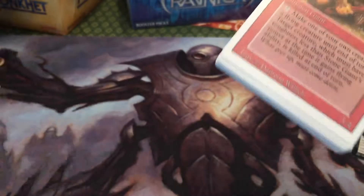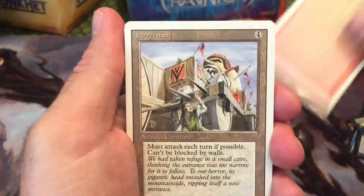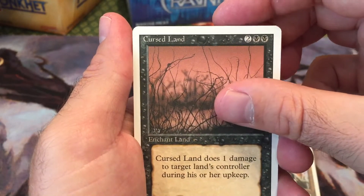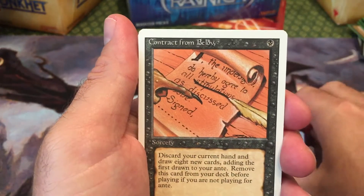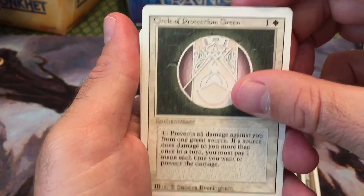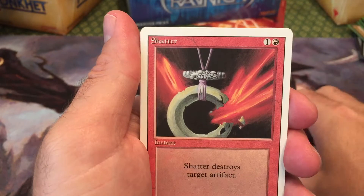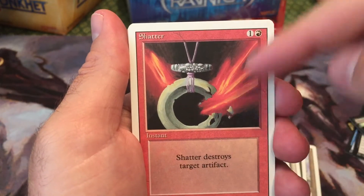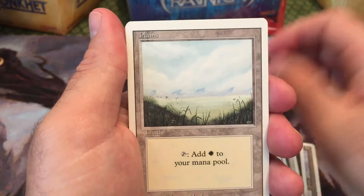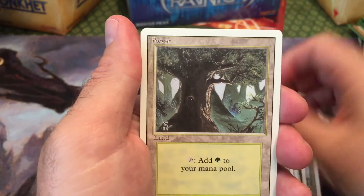I haven't opened one of these in a while. I really don't know anything that's good in these, but I know some. We'll see what we get. Alright: Stone Giant, Juggernaut, Cursed Land, Contract From Below, Circle Protection Green, Unstable Mutation — sorry, Unstable — Shatter. That's cool looking, I like this art. Giant Spider, Plains, Island, Mountain, Forest.